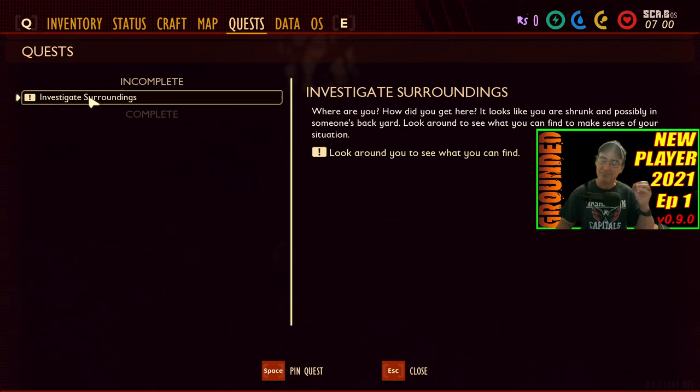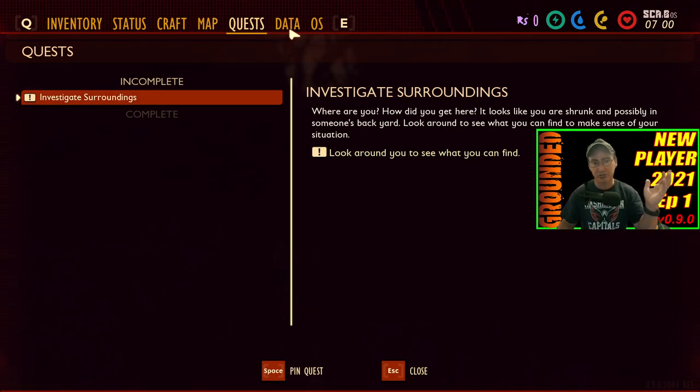Your quest section — when you first start playing, I highly suggest that you follow this area right here. This will help you progress through the game and help you survive a lot better when you do the quests and complete them. Plus, you get research points and you can turn those in for items later on.